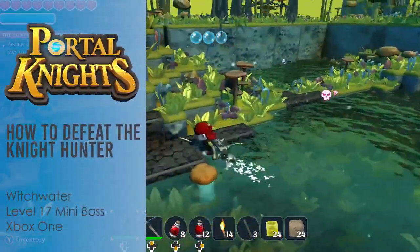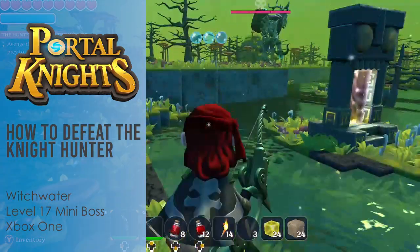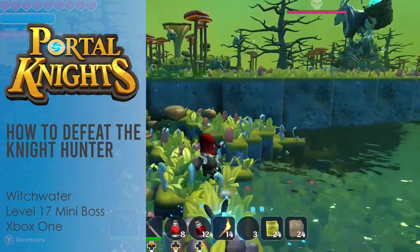Hey it's Lace and I'm going to show you how to defeat the Night Hunter in Portal Knights on Xbox One. He is located in Witchwater and he is a level 17 optional mini boss.